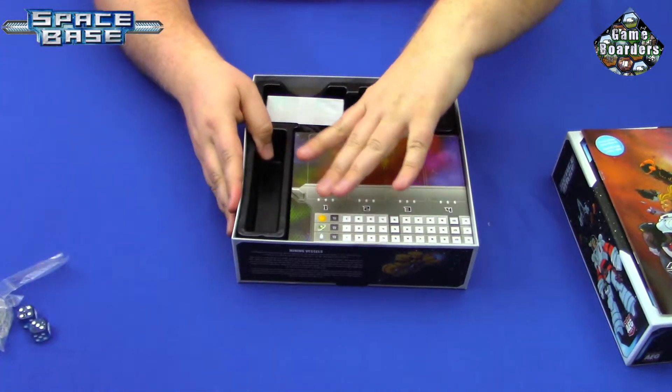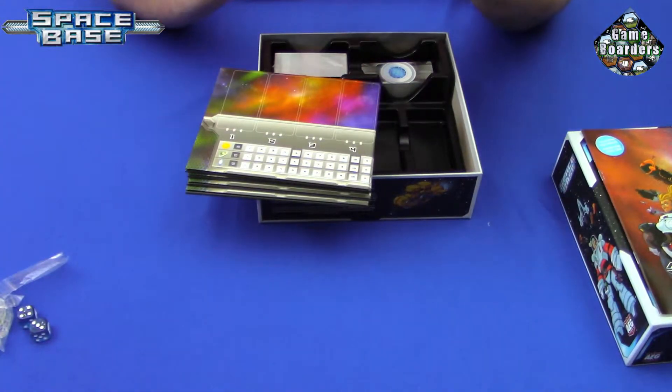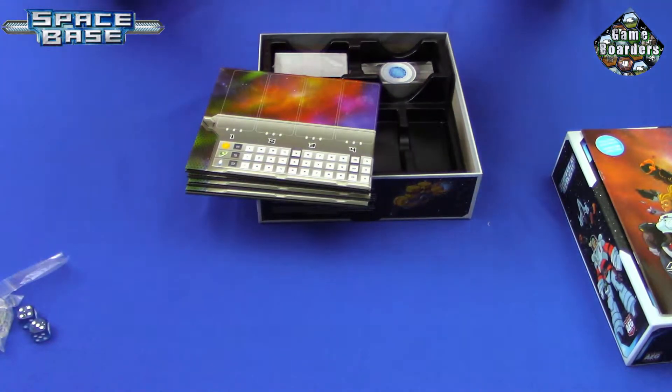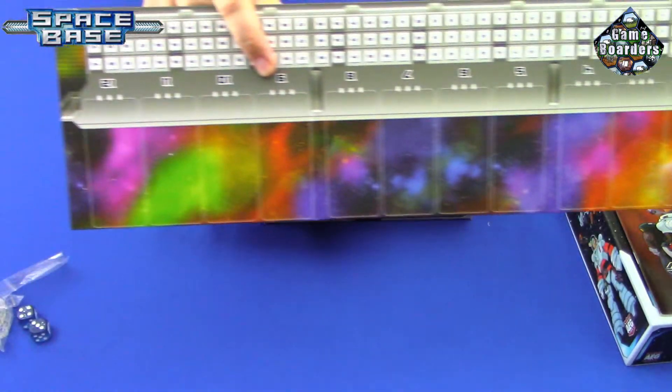Let's look at the boards. These look like player boards. They fold out to be quite large and are numbered one through twelve.